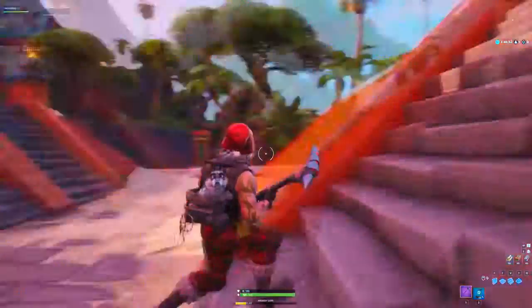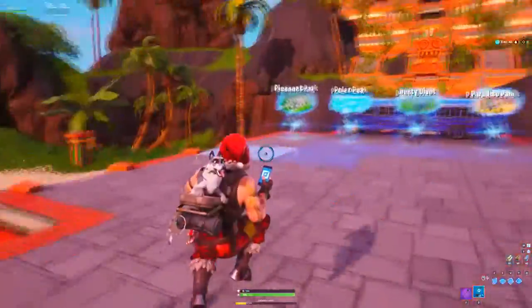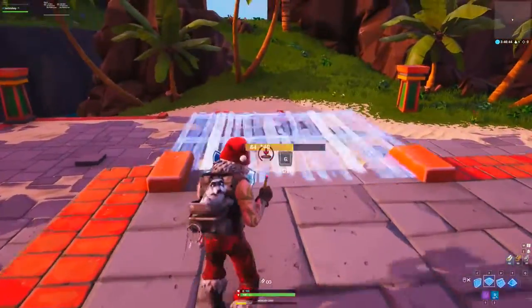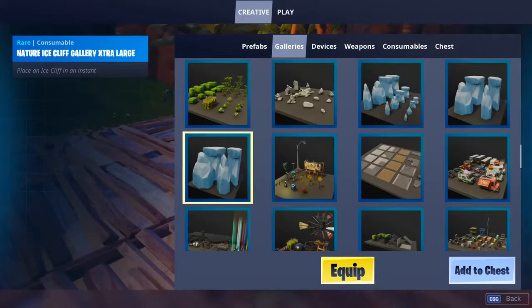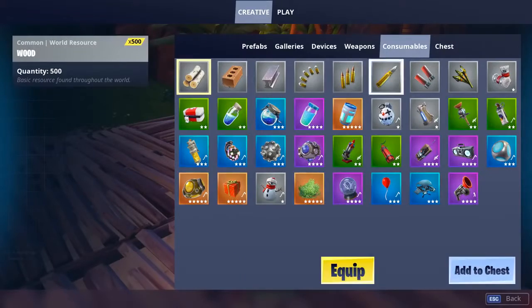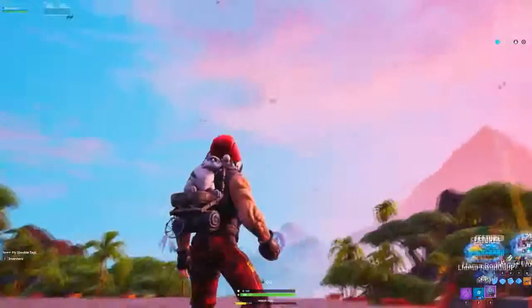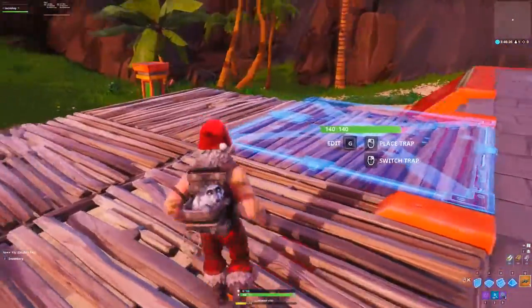There you go — look, you're back in the creative hub now and you have your phone with you. Now I'm sure you all know how to do it from here, but if you don't, I'm going to show you. All you have to do is place down a couple of floors like so, then go back into your creative inventory, go to devices, and grab an X4 stormwake spawn.